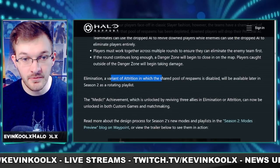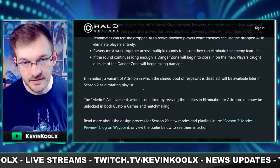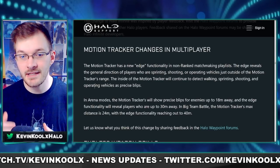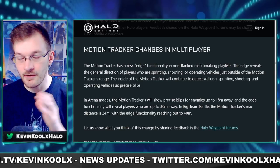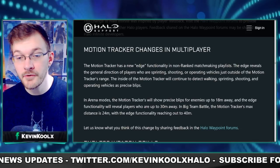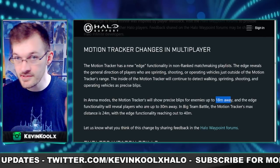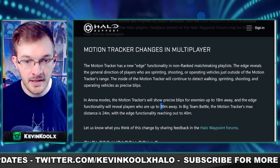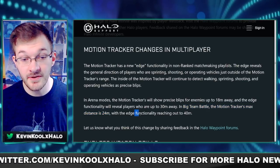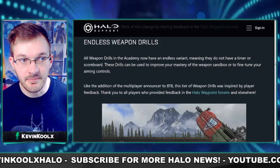A new mode called Elimination is similar to Attrition but with shared pool respawns disabled, available later in Season 2 as a rotating playlist. The motion tracker is also getting extended tracker functionality — in 4v4 modes, the tracker covers 18 meters but shows blips up to 30 meters for general direction. In Big Team Battle, the base distance is 24 meters with extended blips reaching up to 40 meters.